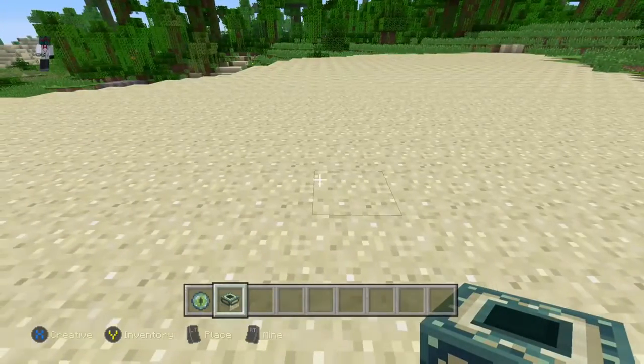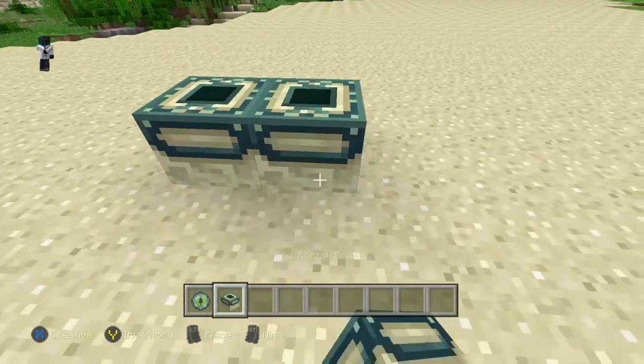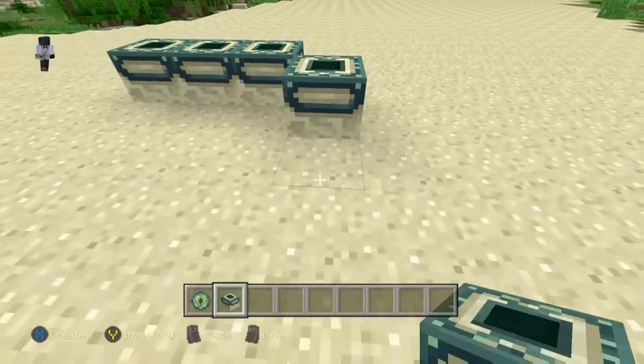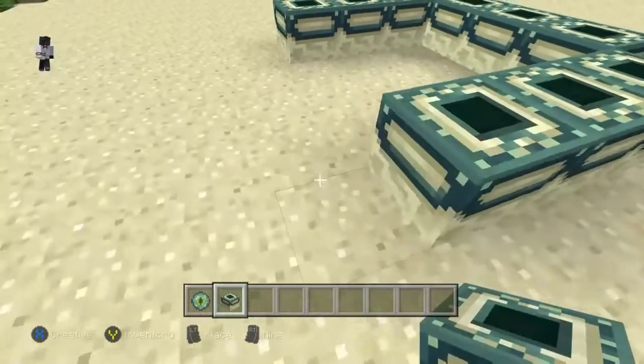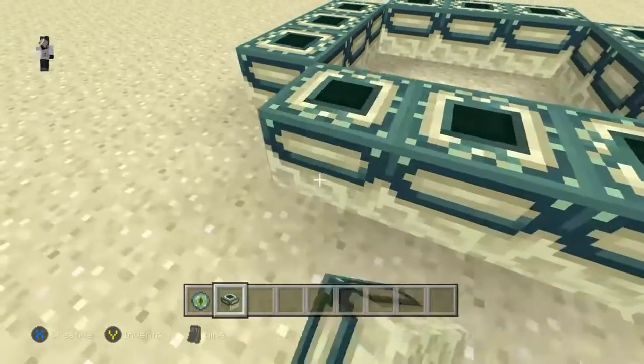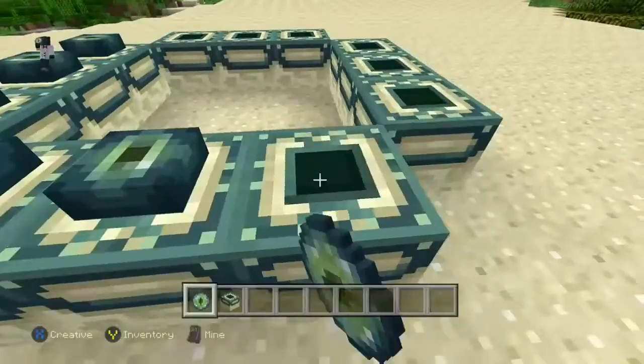What you're going to want to do is build a 3x3 with the end portal frame like so. Then you're going to want to place the eye of ender in each of the end portal frames like so.